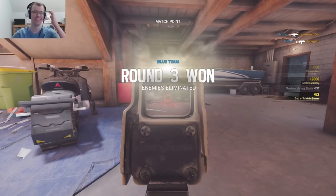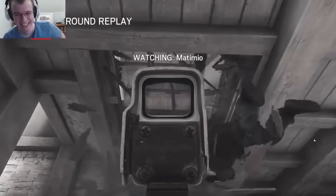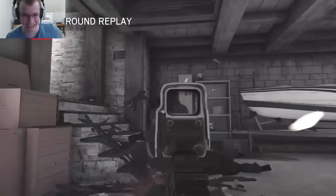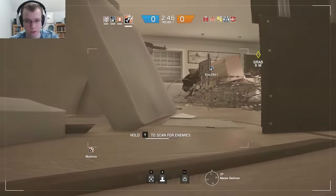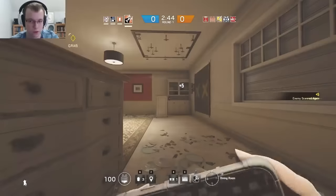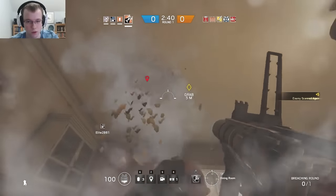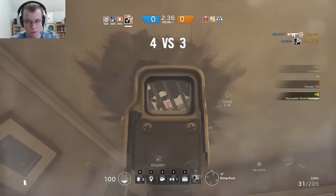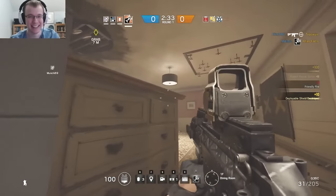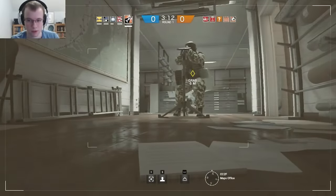The first time I figured this out and was able to secure a kill this way, I could not stop laughing. It is such a satisfying and humiliating way to kill your enemy. The best way to go about this is to use your drone to identify where the enemy is camping around the objective. You can't do this on every objective — there are some where it's a concrete ceiling or floor and you're not going to be able to get that explosive damage.